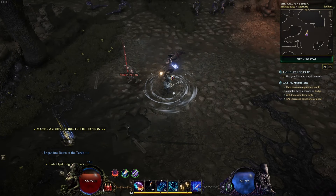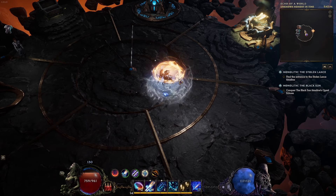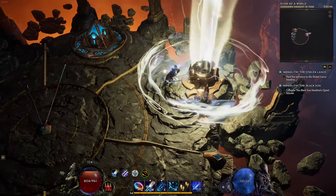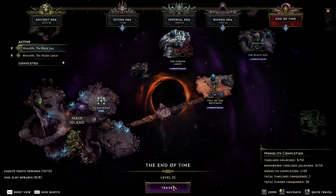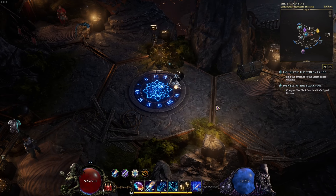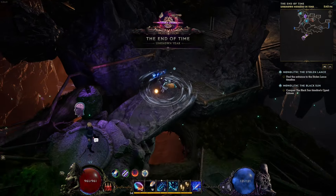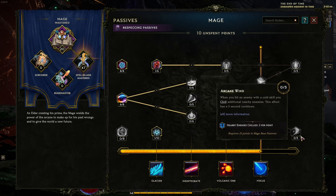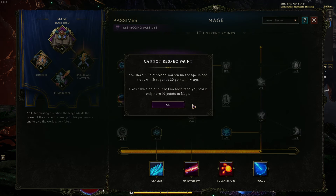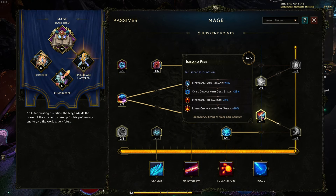So let me do something else — we're testing it out, we're gonna learn together. If I go over here, at the end of this time, I will respec — I'm removing the critical strike points. We're removing those 10 points.